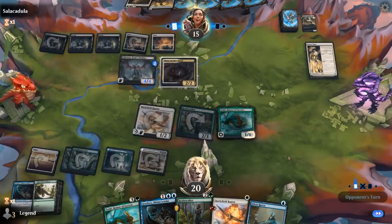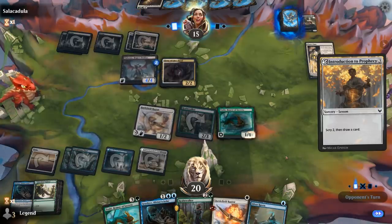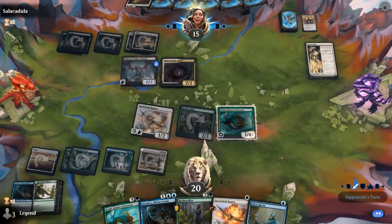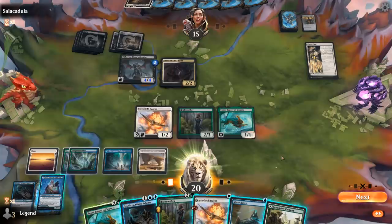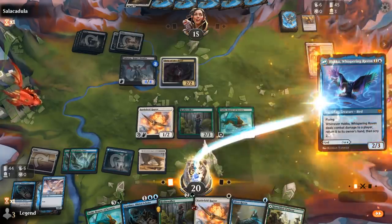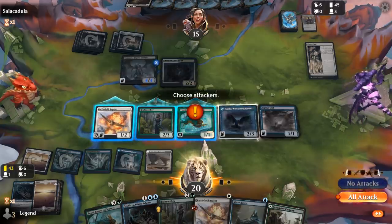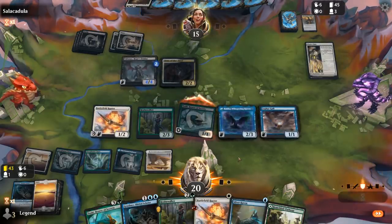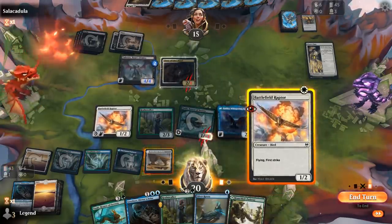We just want to be able to deploy a couple cheap Birds so we can kind of go wide past Taborax, still drawing a lot of cards in the process. Okay, there's a Hakka on top I can play for free — seems worth it. Move to combat and just send Toski, then no attack with the Raptor this turn. I can play a couple more 1-drops and then next turn Graselax and swing out.